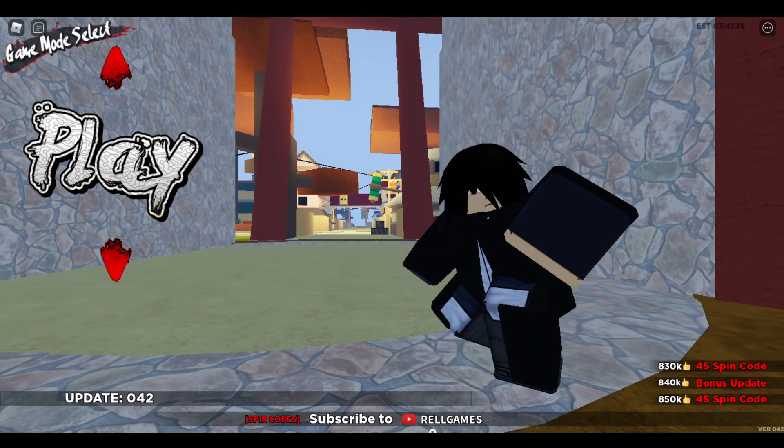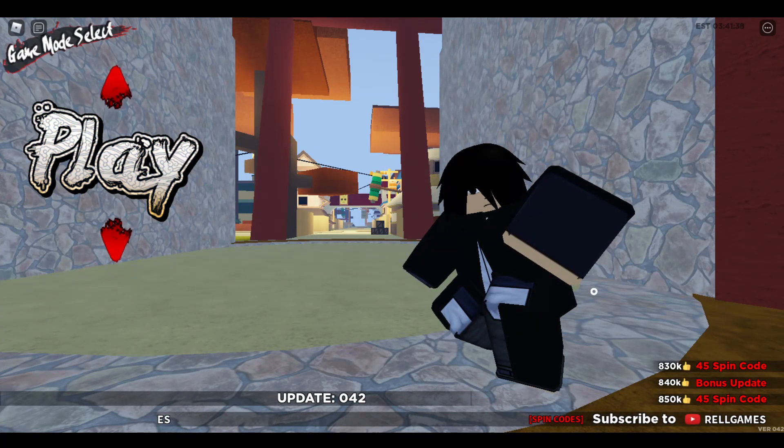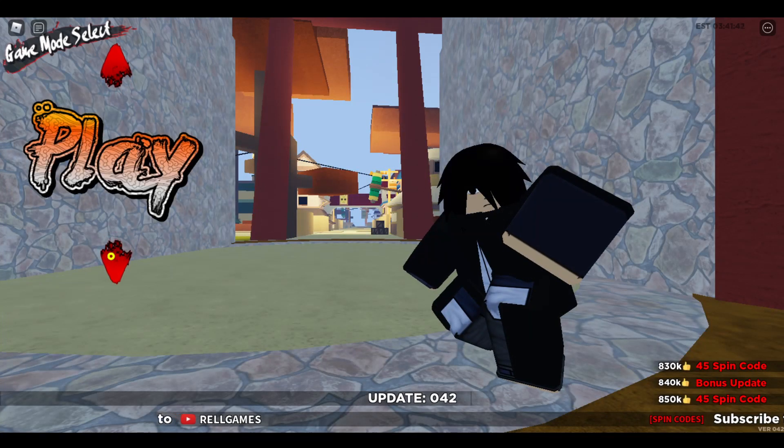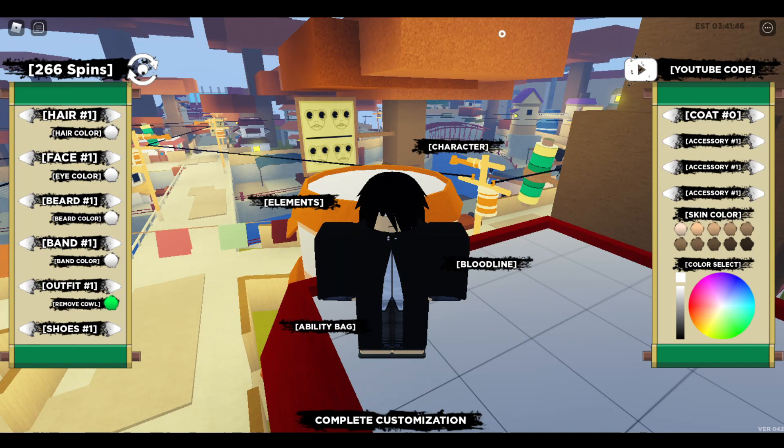Alright everyone, the first thing you're gonna do is load into Shindolife itself and load into the menu. From here, instead of pressing the play button or the down arrow, you're actually gonna wanna go ahead and press the up arrow, go into the edit area, and up here right where it says YouTube code is where you're gonna redeem the codes that we have.